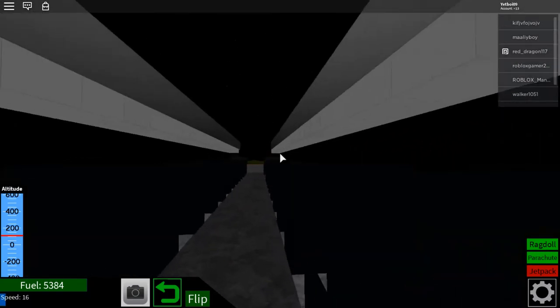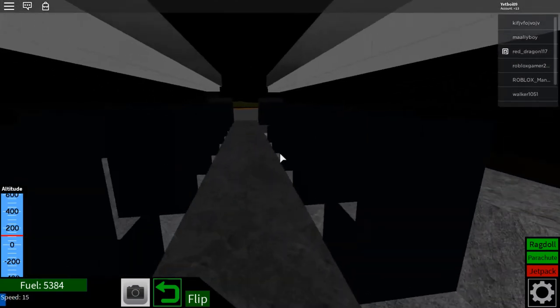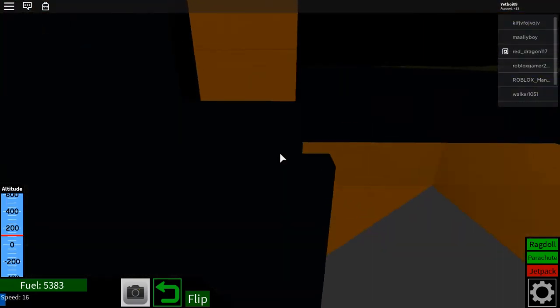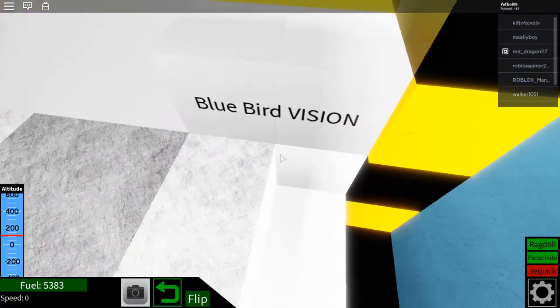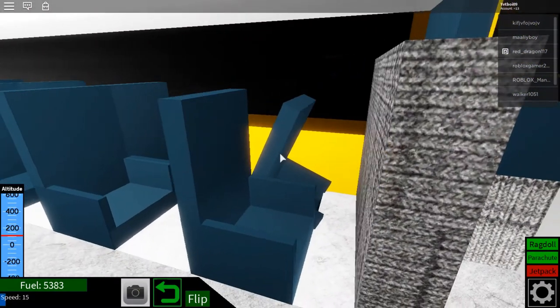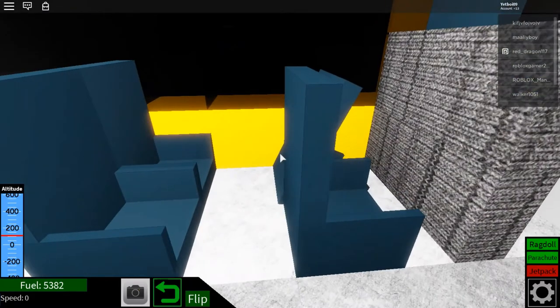There's also a cargo area right here with lighting, and I put a courtesy light right here. Turn on the lights — see, there's the courtesy light. It says 'Bluebird Vision' on the dashboard. Oh, my seat fell — there are some glitches with this game lately.